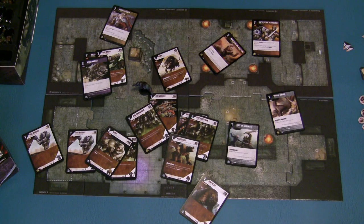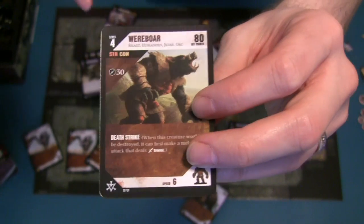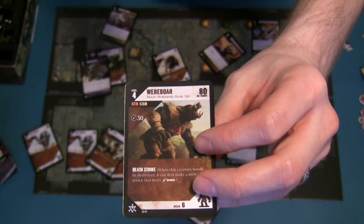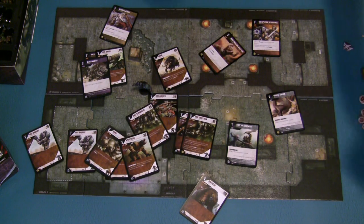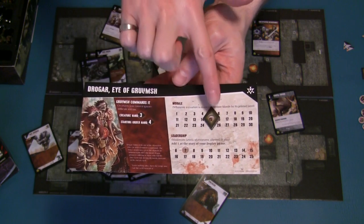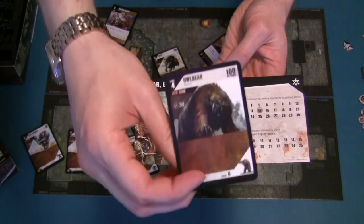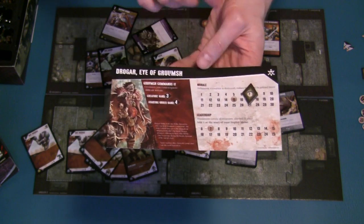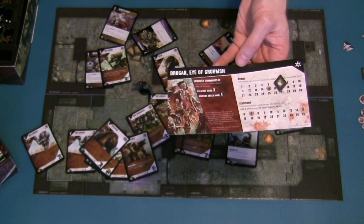One important thing about level: whenever a creature is defeated, you lose as many points of morale as that creature's level. So if you control a level 4 creature and it lost all 80 of its hit points and was defeated, and your commander currently had 15 morale, losing that level 4 creature would knock you down to a morale of 11. If you then lose another level 4 creature like the Owlbear, you'd lose another 4 morale points down to 7. If you lose enough morale to reach zero, you are defeated and your whole warband is routed.